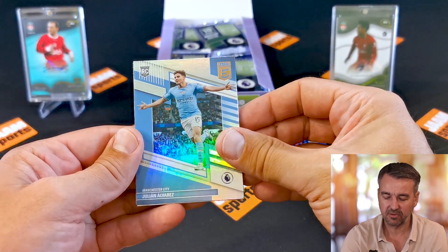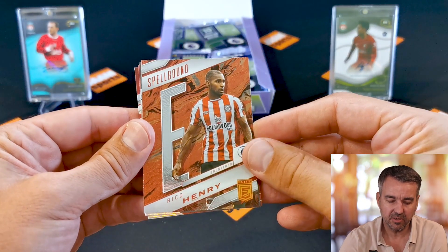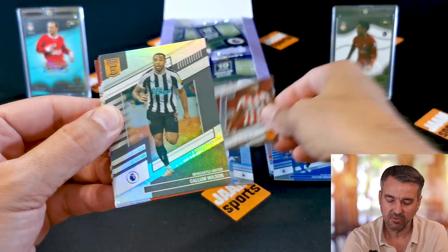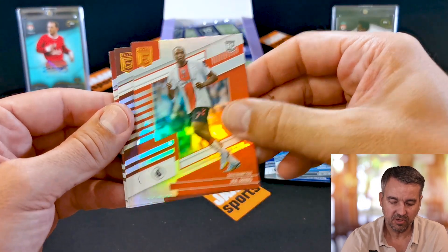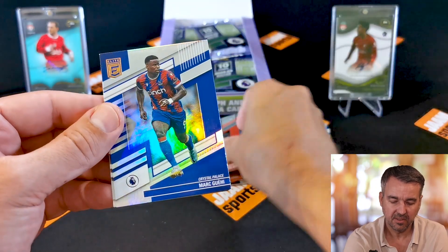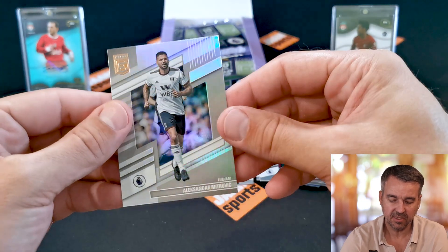Julian Alvarez rookie card — that's a nice one. Now we got the Spellbound 'E' for Rico Henry. Who is collecting Rico Henry? You never know. Rookie card Joe Arribo, Skamaka, Marcos Inessi, Milano Martinez, and Alexander Mitrovic.